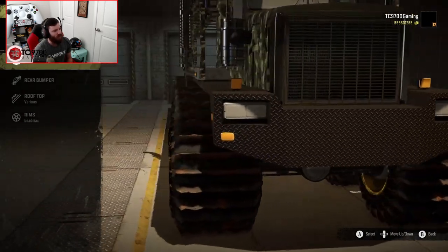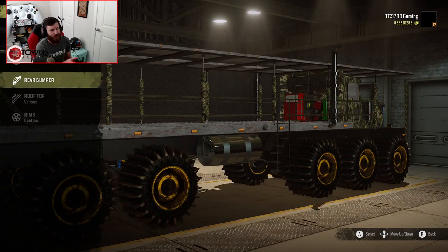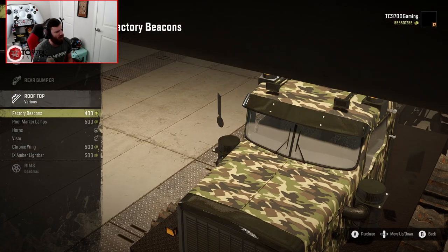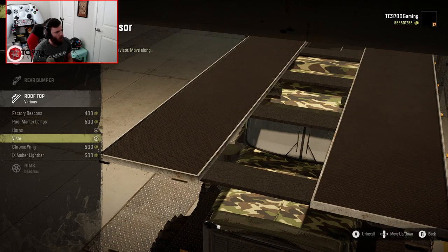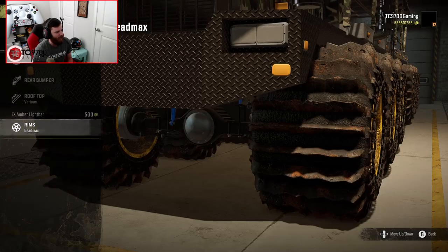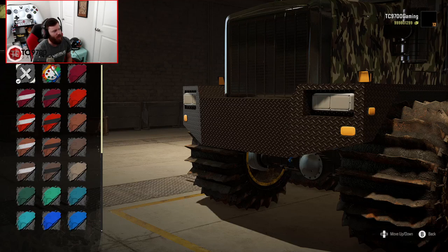Visuals-wise, the Miscellaneous section gives access to mirror frame and fuel tanks — nothing too crazy. For the rear bumper, there are stock mudflaps, but they delete the Car Hauler if you put them on. You have factory beacons and roof marker lamps, which you can use with the Car Hauler. There are also horns, a visor, a chrome wing — which does delete the Car Hauler — and the amber light bar. The bead max is really the only wheel option when using these spiked tires.